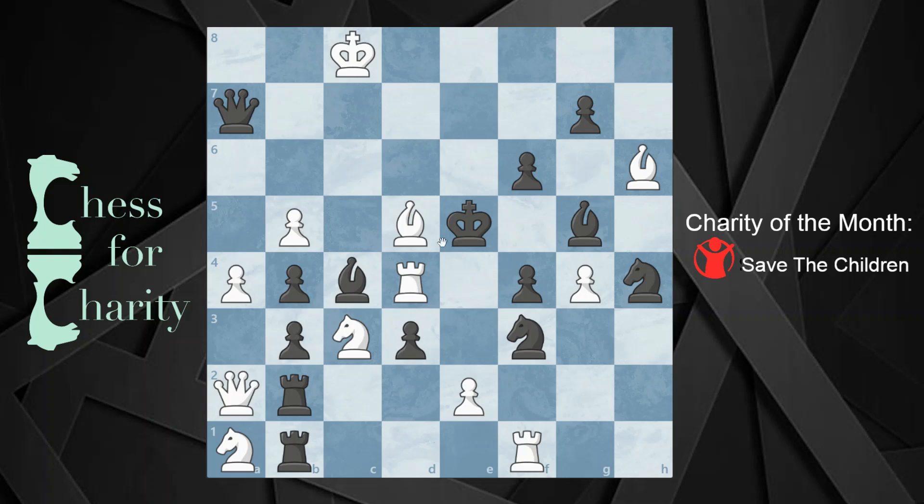The first thing you should notice here is the coordination between the knight and the bishop. This knight is supporting this bishop, and this bishop is looking at some key squares: C4, C6, E6, and E4. If you notice that, you might also notice that you can give a check in this position with the rook, and that's supported because this bishop is there.